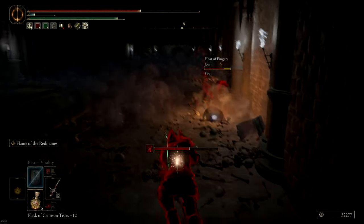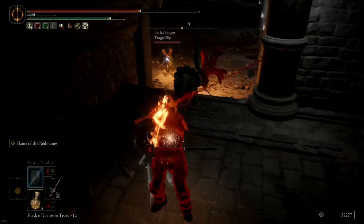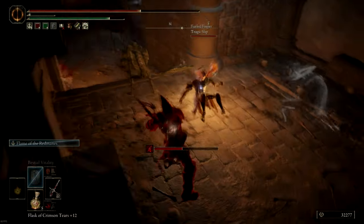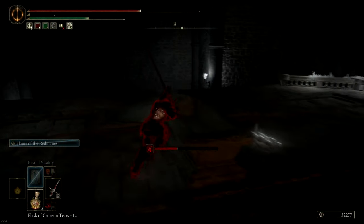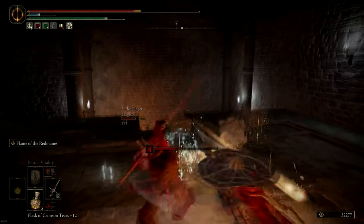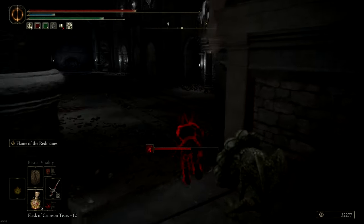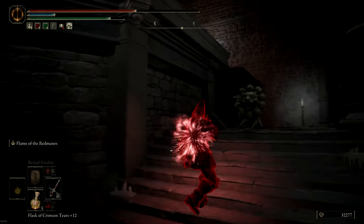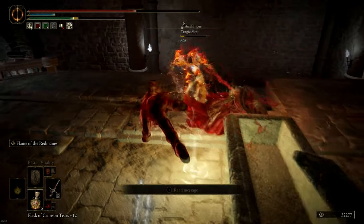They finally end up following me to where there are more enemies, so I can at least try to split them and fight them one by one. The host gets stuck fighting the mobs, which gives me the chance to fight the summon one-on-one. I clear the bleed, and when they're distracted I come back in running and get a nice kill.